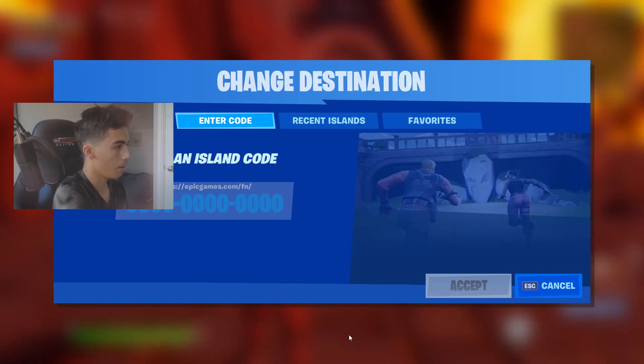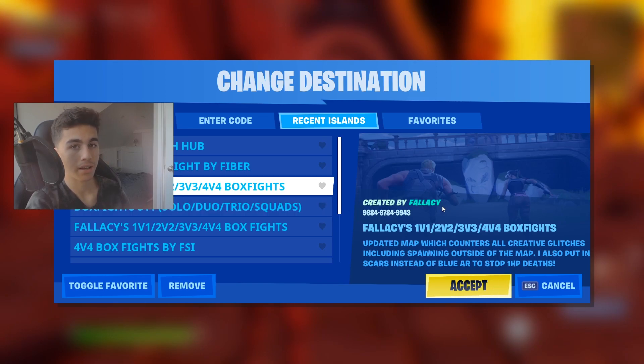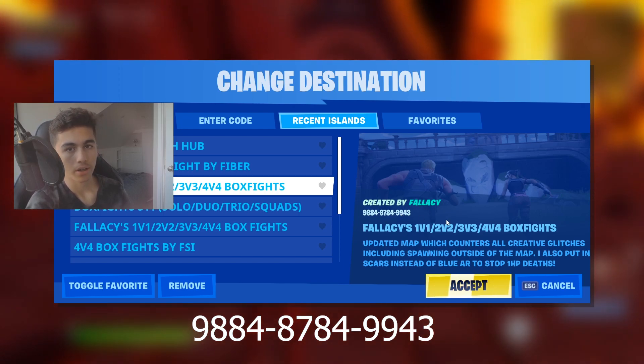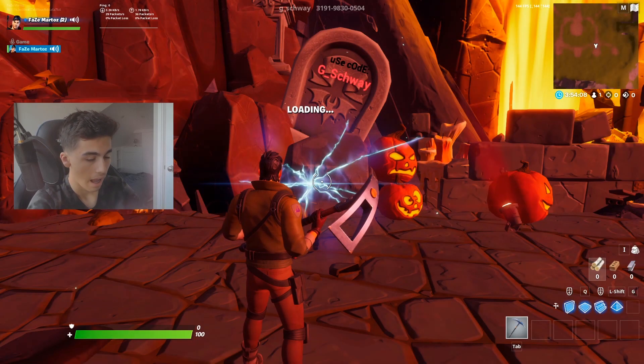Moving into the map, here's my box fight map code and you guys can pause the screen right now — the code is 9884-8784-9943. You can screenshot this, put it in your notes on your phone, whatever works. Once you've got it loaded into a creative map it's going to stay there unless you press remove. It works for anything from 1v1s to 4v4 box fights.